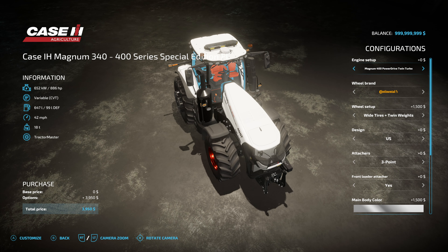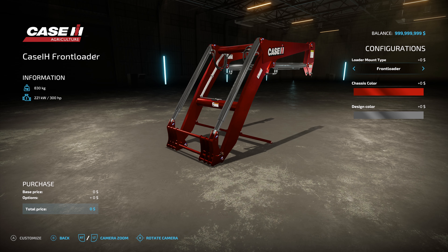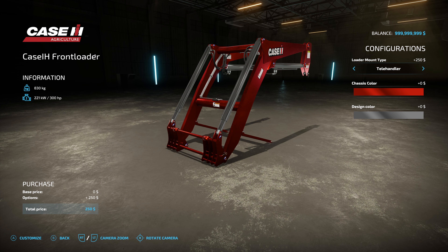Fantastic model, very powerful. It also comes with a front loader, and what's unique about this front loader is you can pick between the front loader mount, the wheel loader, or a telehandler. Same selection and colors for both the design and the main frame part. So if you wanted to, you could put telehandler attachments on this tractor.